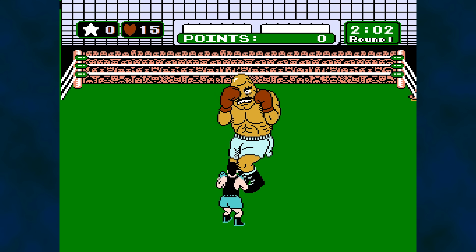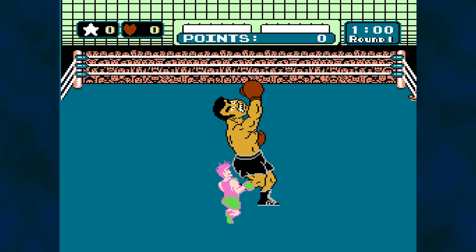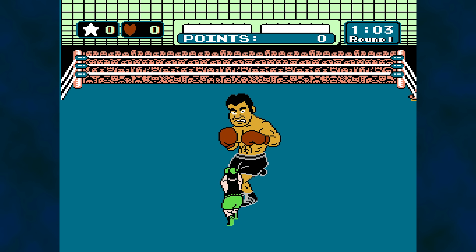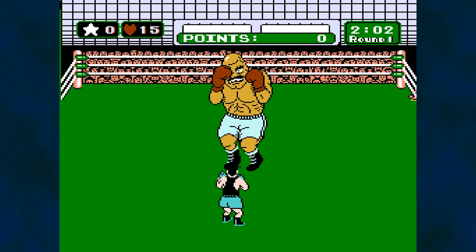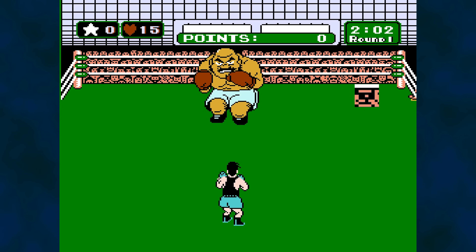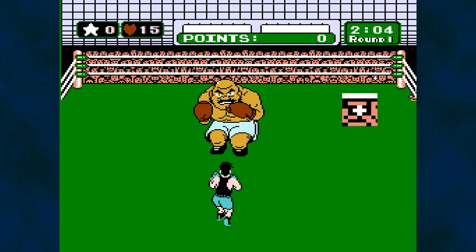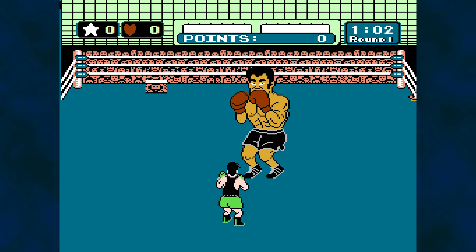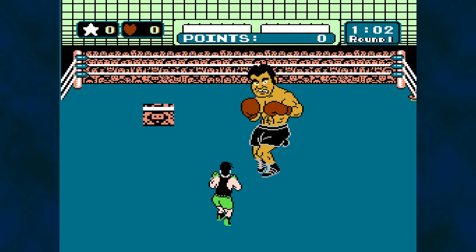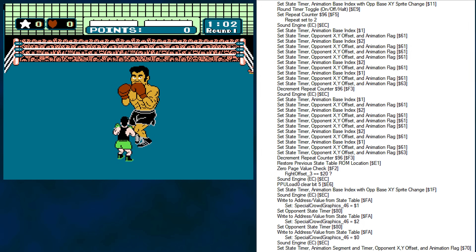Several opponents have special actions they perform during a fight, such as the bull charge from Bald Bull and Piston Honda's Banzai Rush. Not that long ago, it was discovered that the crowd gives you a tip as to when to react on the controller in order to handle the opponent's action. For Bald Bull, it's a camera flash from the crowd. For the second fight with Piston Honda, it's a head nod from the bearded spectator.